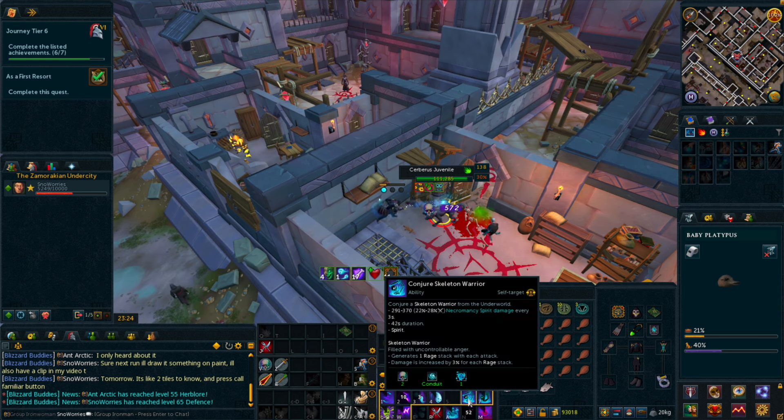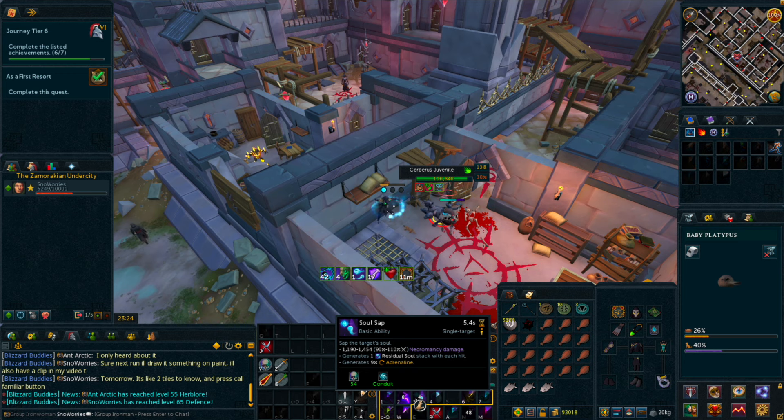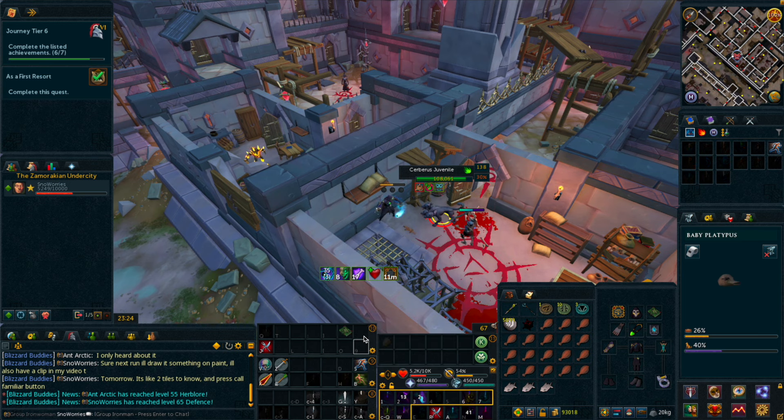Now you're all set. Attack Cerberus with your favorite ability bar and enjoy the AFK. Once he's dead, you'll have gained 10,000 Slayer XP, 5,000 Dungeoneering Tokens, and you're ready to repeat this process all over again.